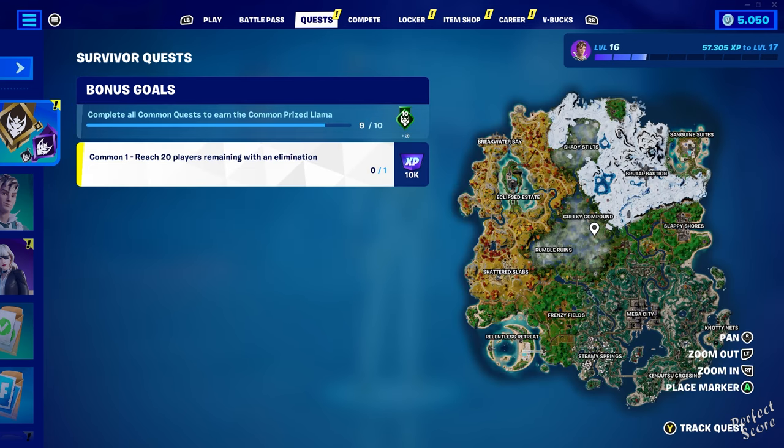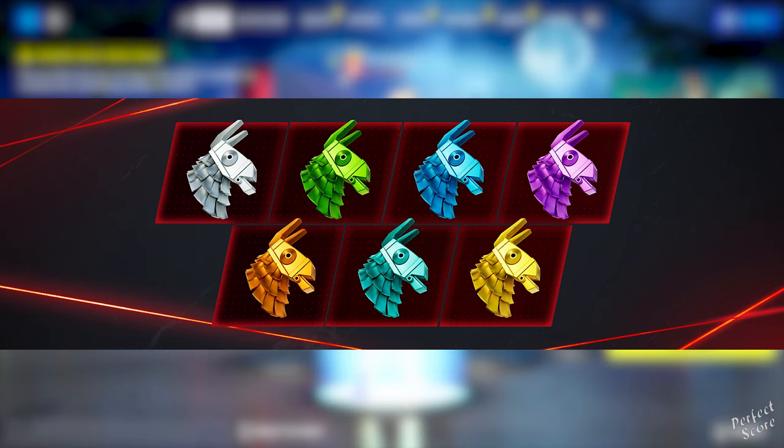A new feature this season is Survive for Stature. Stay standing to earn survival medals. There are seven different categories: common, uncommon, rare, epic, legendary, exotic, and mythic.